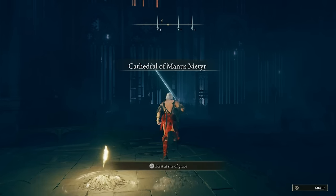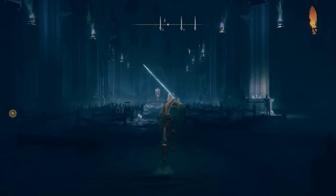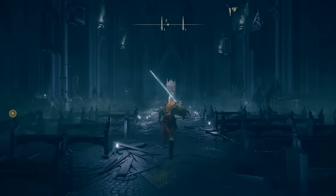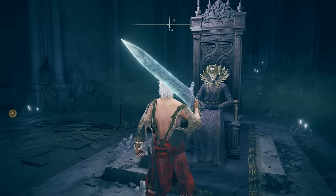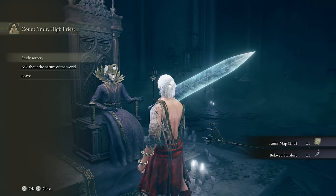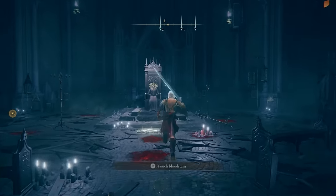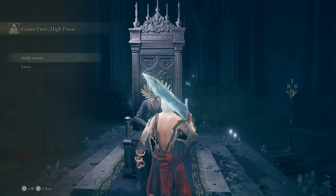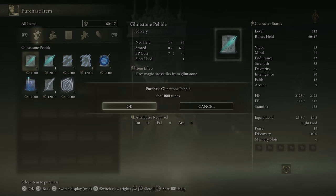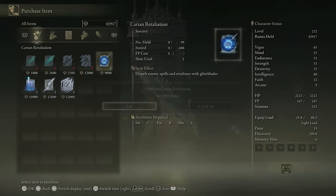Once you've done that step, head back to the Cathedral once again and go all the way to the back of the church and speak with Ymir on his throne once more. He's going to give you another Ruins map, this time a different one. I recommend that before you leave, you go ahead and buy his sorcery while he's here right now, because after this step he will be gone, and you will miss the opportunity to grab these if you don't do it here.